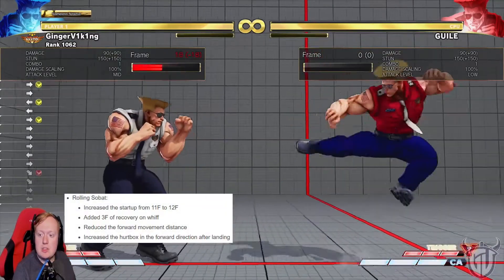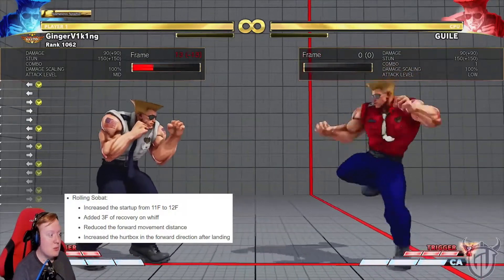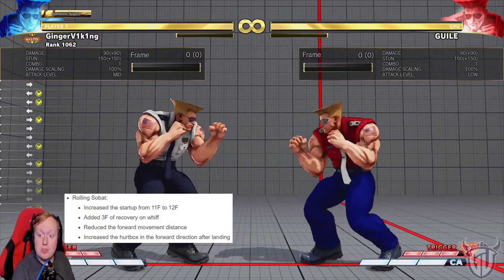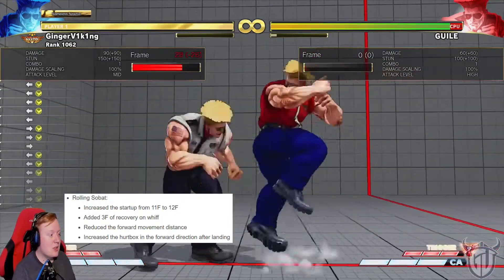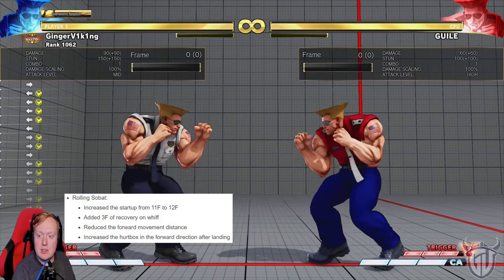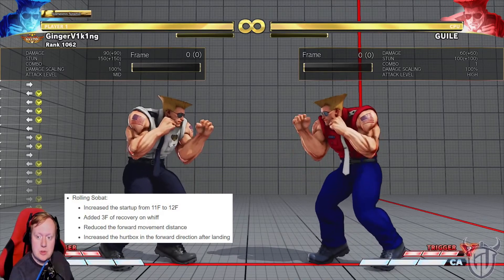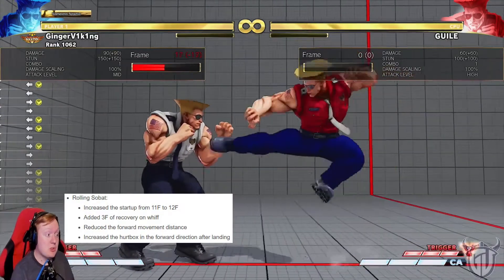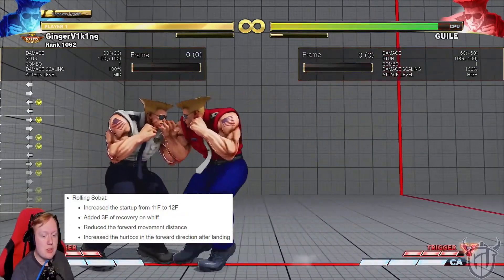Rolling is so bad. Increase startup from 11 to 12 frames — damn, that feels slower. Oh my god, the distance too — that feels way slower. Add three frames of recovery on whiff, and reduce the forward movement distance — that's literally just what I felt. Increase the hurtbox in the forward direction after landing, so it's easier to whiff punish. Slower. They actually nerfed this button. This button was also mad annoying because it crushes lows — or high profiles lows, I guess.